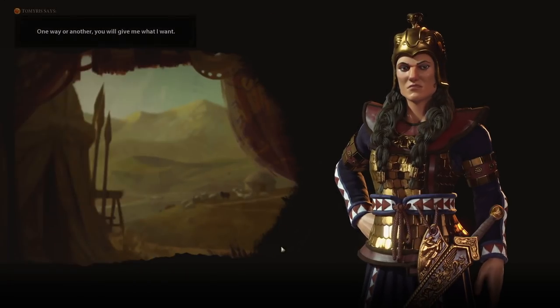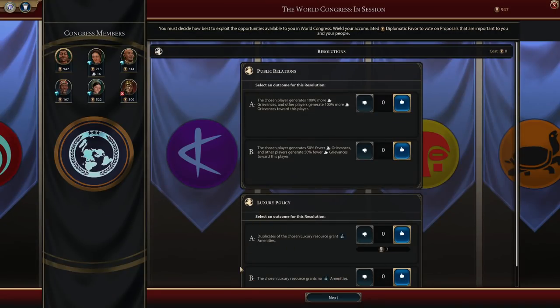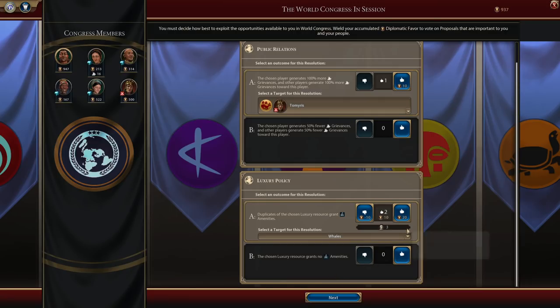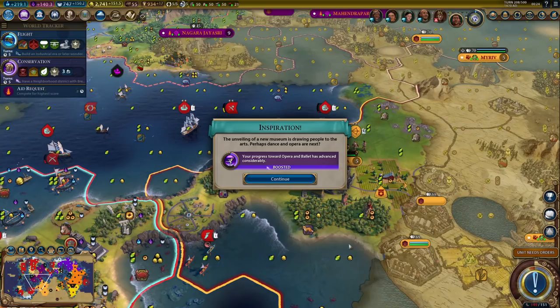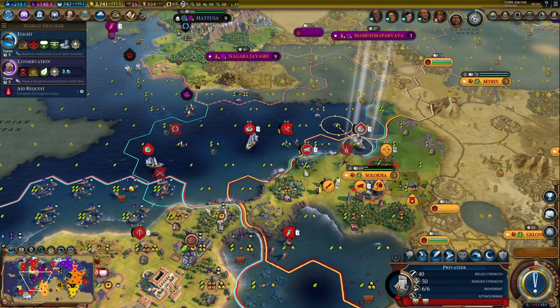They didn't kill anything — she did a really poor job picking the targets. She could have destroyed at least one unit, but she did not. Duplicates of the chosen luxury grant amenities — let's vote for whales. There's a decent chance that will pass because there are a lot of whales all over the place. We got a boost — or rather inspiration. That was a little bit close on the privateer, but it's fine.